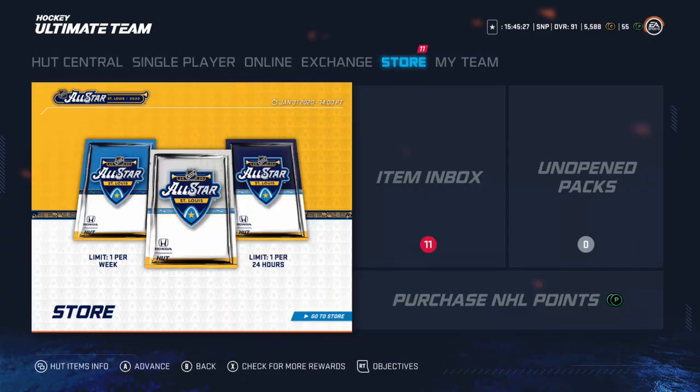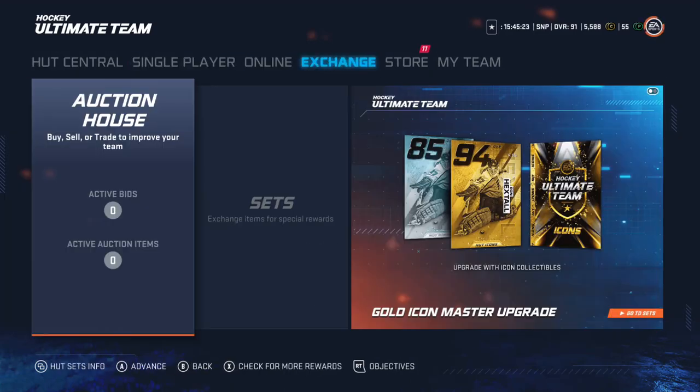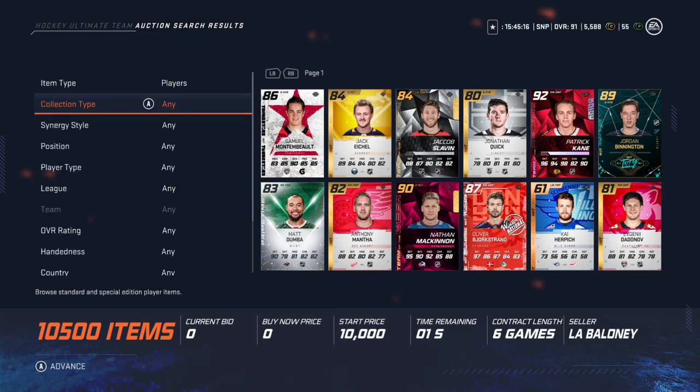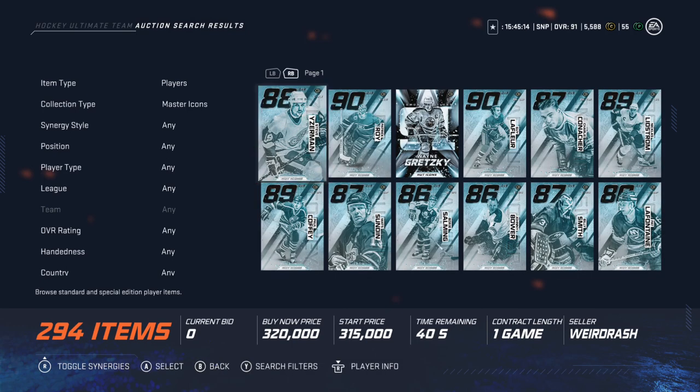If someone built a Ron Hextall icon or the Richter, they don't know what they're doing at all. Stay tuned to the channel — I'll let you know if, say, a Macdonald comes out or something. I would make that instantly. The alumni card has been on my team the entire year and I just finally replaced it.